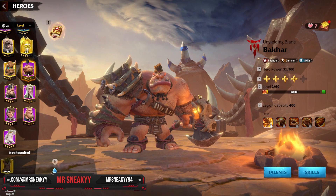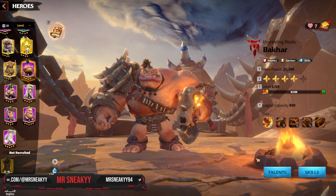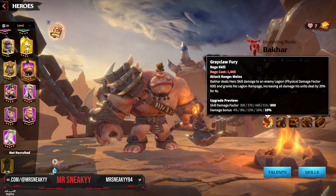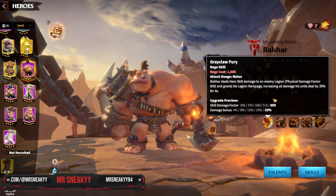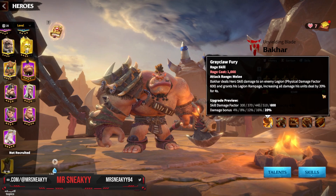With all that said, let's go into his skills because his skills aren't too bad, but there's a big problem within that role. Bakar's first skill does a nice 600 damage factor, but the real benefit is a 20% increase to all damage dealt for four seconds. This is an absurd amount of damage increase that benefits a multitude of pairings, making the first skill really good.